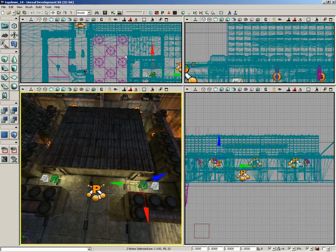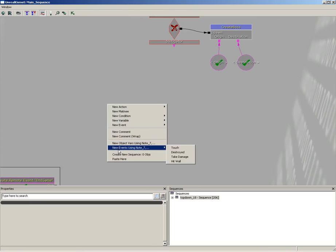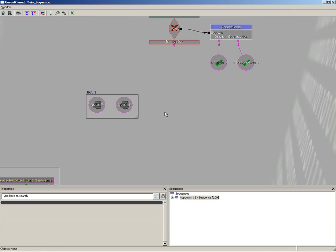I'm going to select both of these actors and let's pop into Kismet. Here off to the side, I'm going to right-click and create new object variables using both of these objects. I'm going to put both of these inside a comment which I will call bot1. Now this is temporary — I will be getting rid of this comment. This is just a way to help keep things straight.